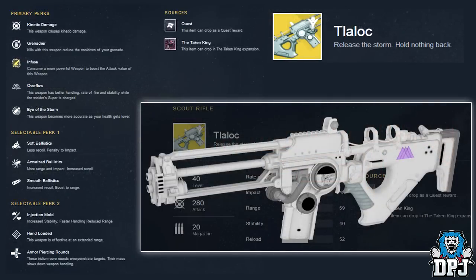Next up we have an exotic scout rifle which I believe is pronounced Tlaloc — an Aztec god of rain, but I could be mistaken. Subtitle reads: 'Release the storm, hold nothing back.' Primary perks are Grenade Kills — reduces the cooldown of your grenade — Overflow — better handling, rate of fire, and stability while your super is charged — and Eye of the Storm — this weapon becomes more accurate as your health gets lower. Selectable perk one: Soft Ballistics, Accurate Ballistics, Smooth Ballistics. Selectable perk two: Injection Mold, Hand Loaded, and Armor Piercing Rounds. This weapon can also be obtained as a quest reward.